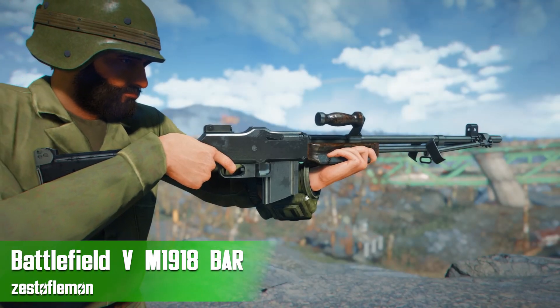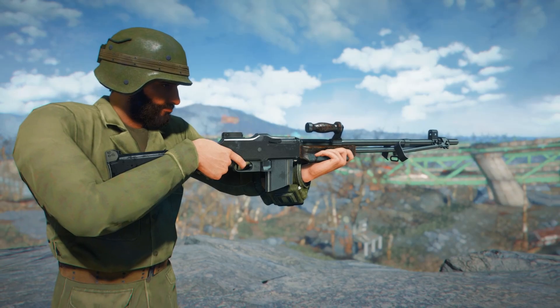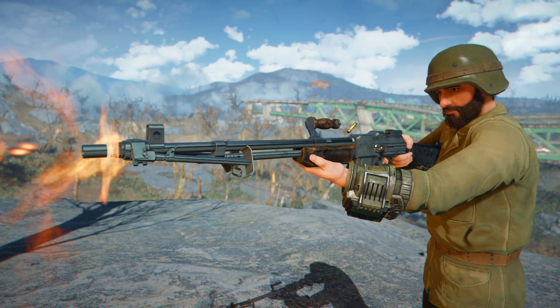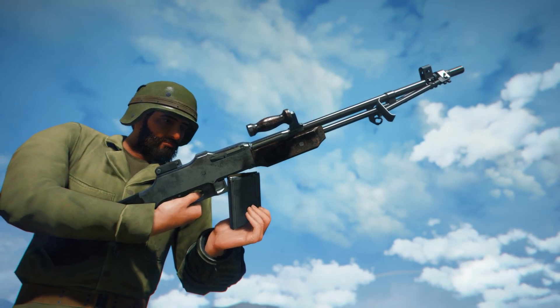The first mod is the Battlefield 5 M1918 BAR by Zest of Lemon. For those of you who aren't familiar, the Browning Automatic Rifle is a classic weapon used in World War 2 by the U.S. Army, and this thing is very neat. I know a lot of you guys have been waiting for a really nice BAR mod for Fallout 4.